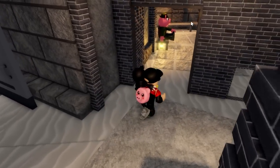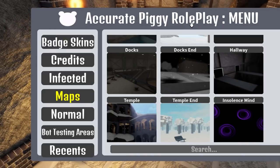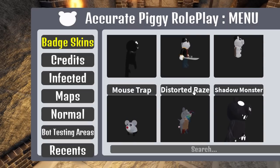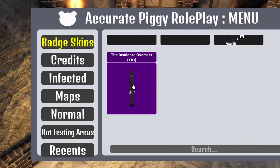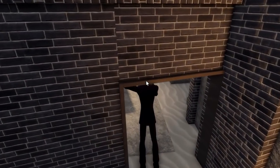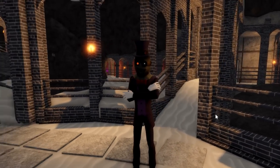Wait, there's two more right here — get all those and you're going to get a badge awarded. Then come to APRP and go to badge skins, scroll down to 'Infected,' roll all the way down, and boom — there it is. Equip that and that's how you get it!